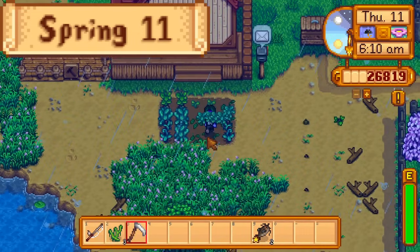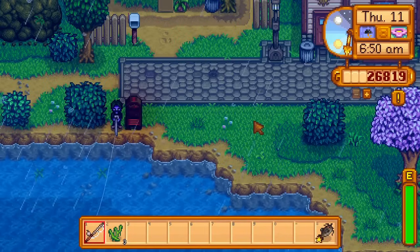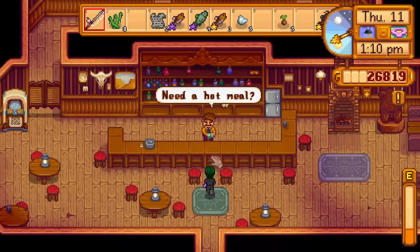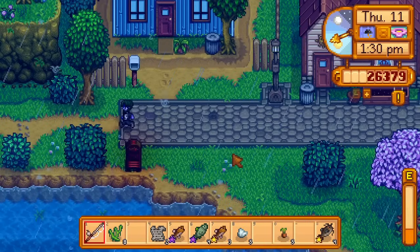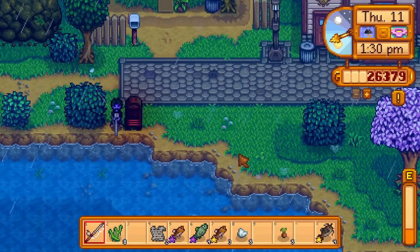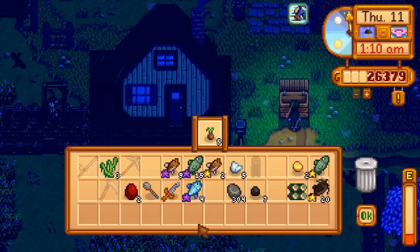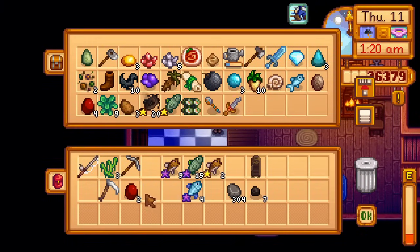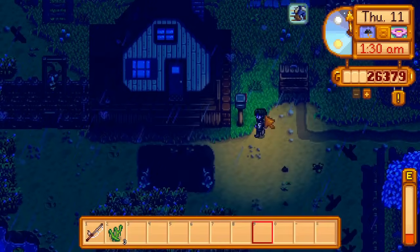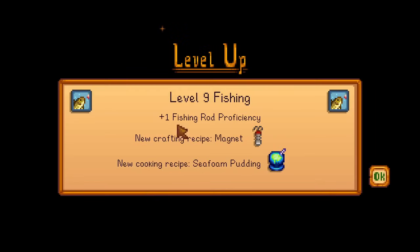Day 11 of spring. I start by harvesting the kale and potatoes, but the green beans and cauliflower aren't done yet. Then fishing. I visit the saloon once it opens — today's dish of the day is a maki roll, which is needed for the chef's bundle. If I can get a fried egg the same way, I can complete this run without cooking as well as crafting. I return home to go to bed at 1am. I ship some of my fish but keep the smoked catfish, iridium shad, and iridium smallmouth bass — worth 18,000G now, but 22,000G once I reach level 10 fishing, an increase of 4,000G. I also get level 9 fishing.